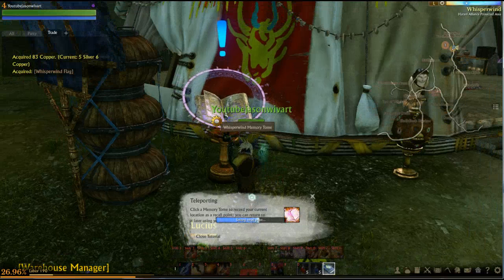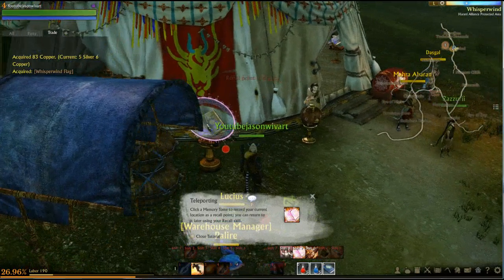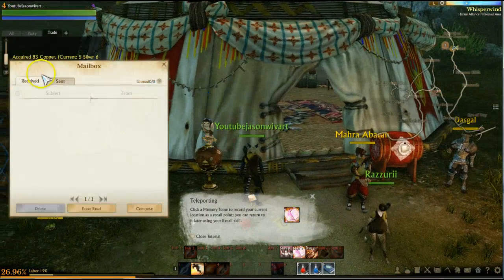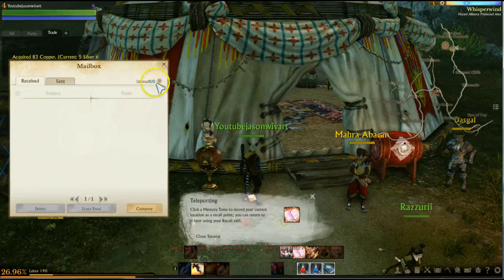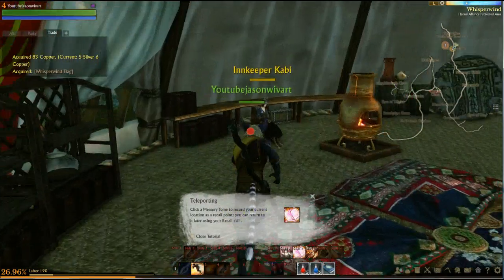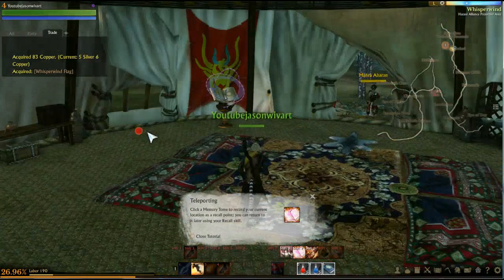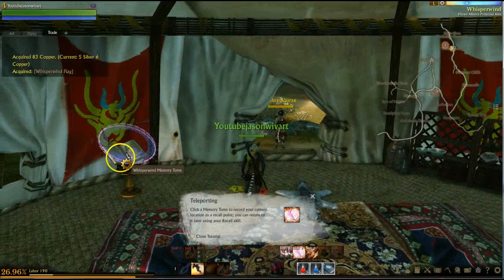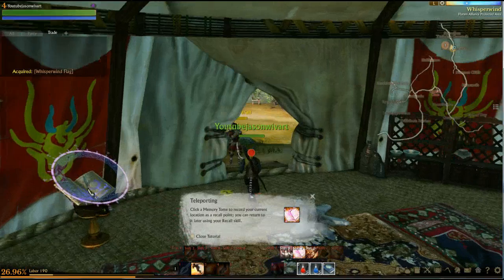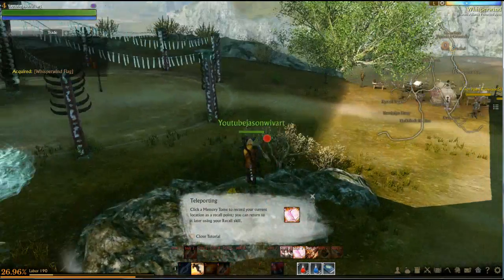Teleporter — this looks to be like a binding point, your recall points. Mailboxes — this is how you send and receive letters and stuff. Very basic MMO stuff. Whisper of Memory Tome — record your current location as a recall point. So it looks like any time you see those books, it's going to be a recall point.